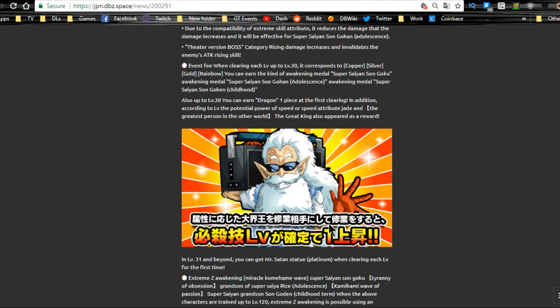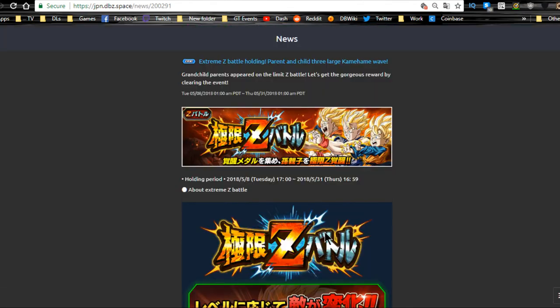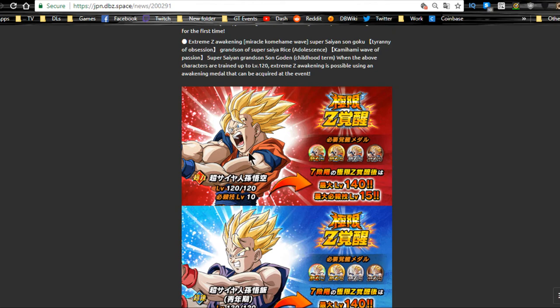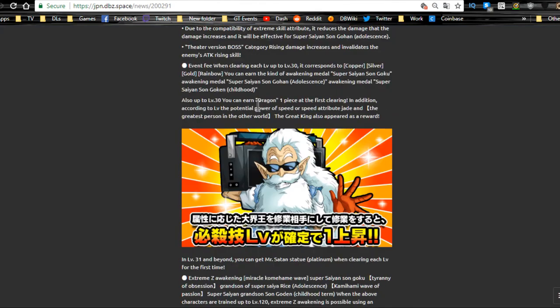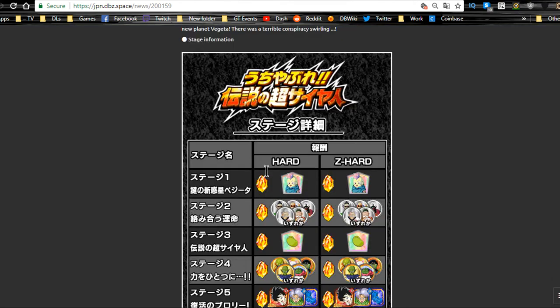The next one is the Extreme Z-awakening for Goku, Goten, and Gohan. I would highly recommend focusing on the Gohan — obviously it's the Extreme Z-awakening so you go through the levels and get the medals from each of them, but definitely focus on Gohan. It runs until tomorrow daily, then it'll be available intermittently. I can't wait for it to come out on the global side — my Gohan already has super attack level 10 with all four dupes unlocked, full crit, so I can't wait.